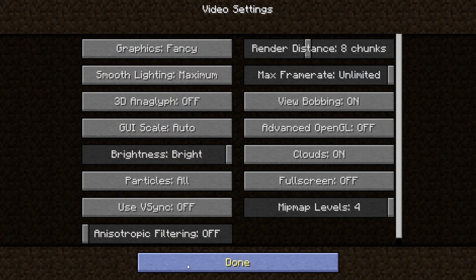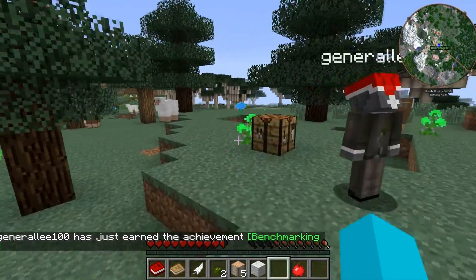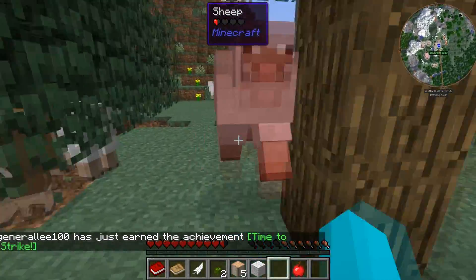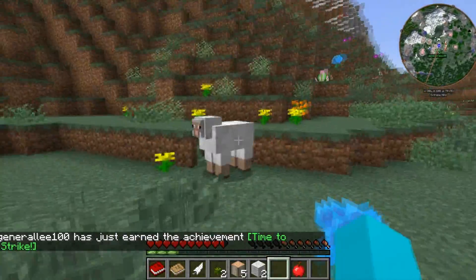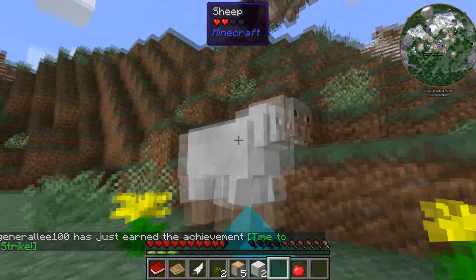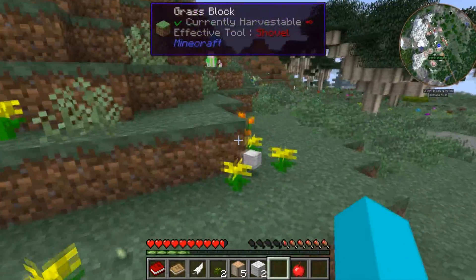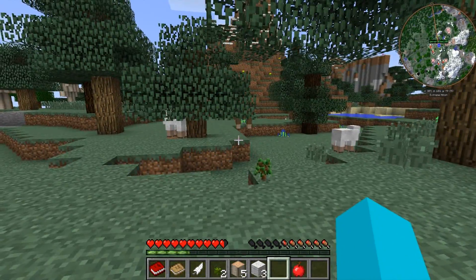I'll get a crafting table going. We also have the Transformation mod in here. That's why you just saw that sheep come into my body — I stole its soul. You stole its soul. How kind. Yeah, there's enough here for a few beds. I've already killed a chicken, so I can pretty much jump from anywhere and not take fall damage.